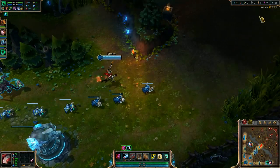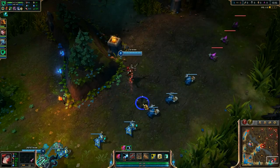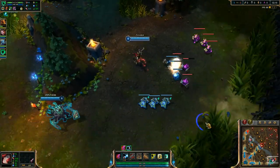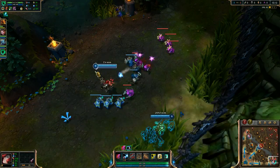You max Q first, max W second, just leave E wherever it is, and then rank your R whenever you can. You basically go for full attack damage on her. You don't really need to worry about attack speed, but attack speed does help. If you do go for an attack speed item, I would...